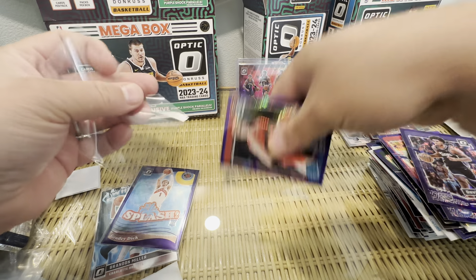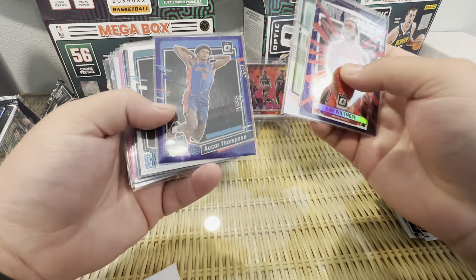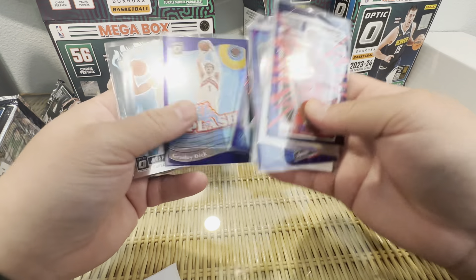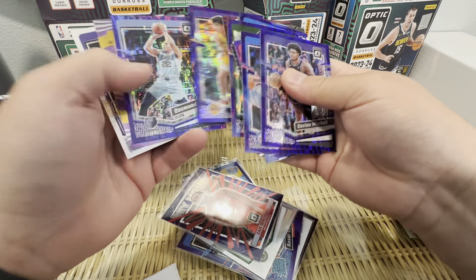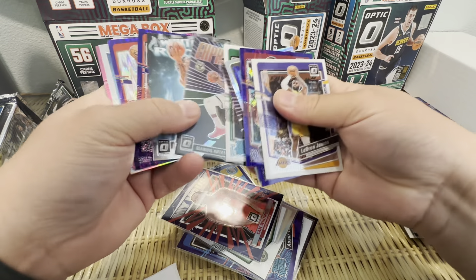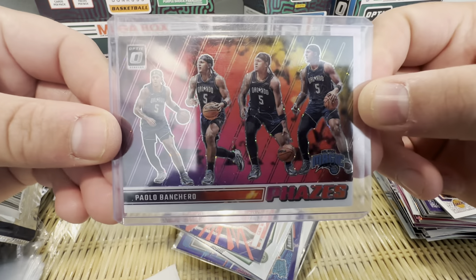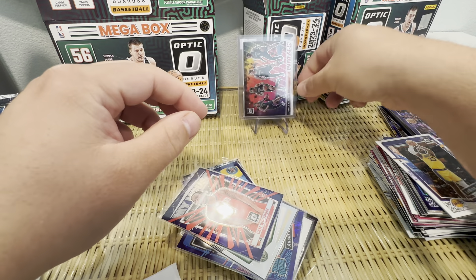Okay, these are what I felt were the best hits: a couple nice rookies — Amen Thompson, Brandon Miller base — there's our Wemby. We got a numbered card of Marcus Sasser, Amen Thompson, Ja Morant, Grady Dick. At the end of the day, a lot of decent cards. Well, I appreciate you guys watching the video. Obviously this is the big hit — we got a Phases Paulo, and I'm looking for him to have a huge year next season especially after this season's breakout. Anyways, I appreciate you guys watching — see you in another video.